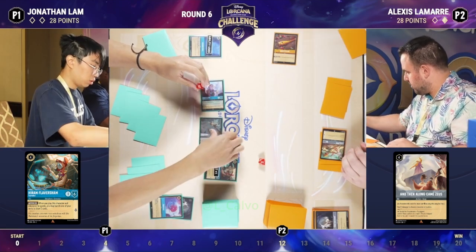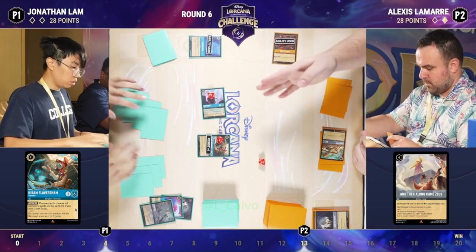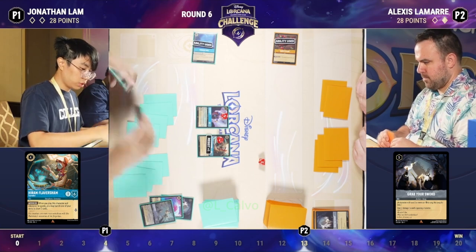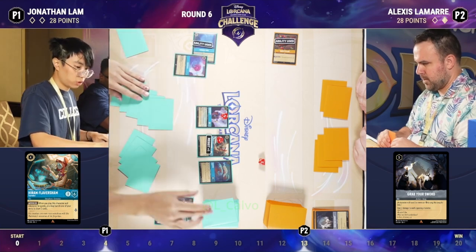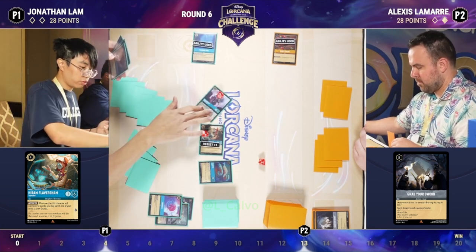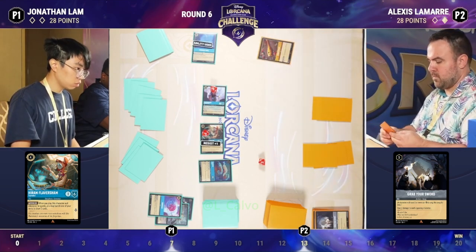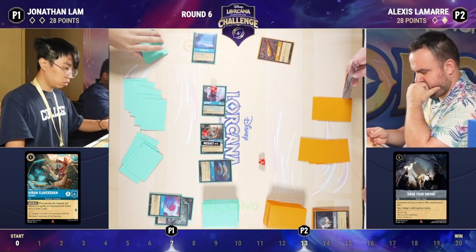Slowly the Flute is getting Alexis more lore, but with nobody on the board this is one of those spots — there's a giant lore advantage, Alexis at 13 and Jonathan at four, but I actually think Jonathan is extremely far ahead. The drop of Tamatoa is just incredible — he gets extra lore for every item in Jonathan's hand. Jonathan is using Haverham to banish Popsicles and draw more cards to feed Tamatoa. It's going to be crazy.